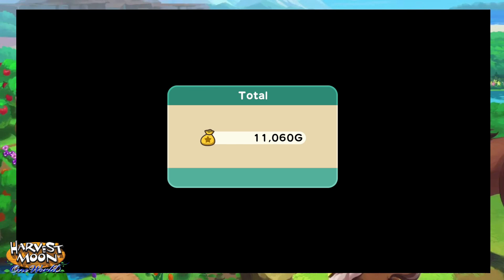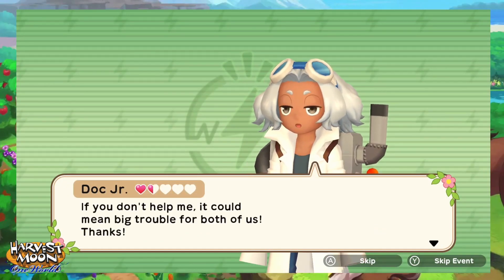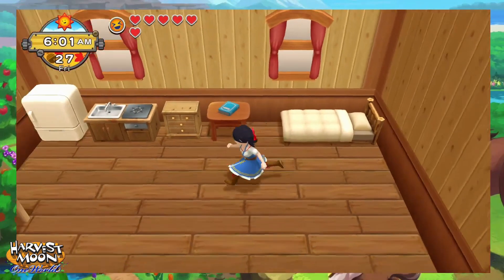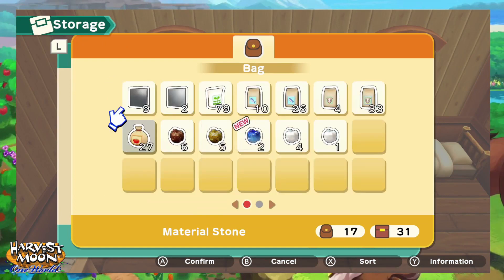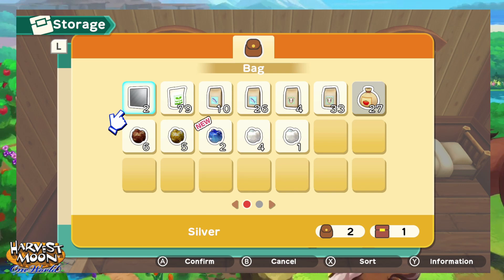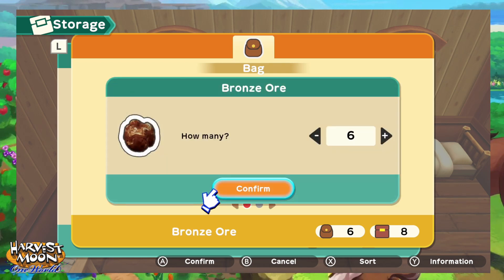Let's go to sleep before we pass out - check how much silver we still have in hand, be thankful that we sold all those flowers. Hey Doc! I got a little favor to ask you - I need two white eggplants. I will do what I can. How do you even know what a white eggplant is? Let's put away the material stones, put away the iron - Doc needed five - so put away all of that ore.